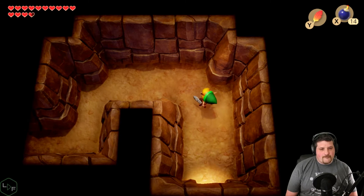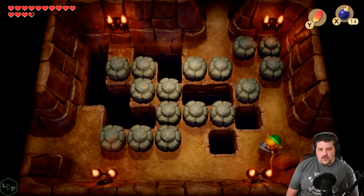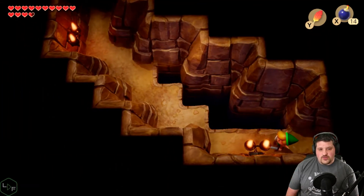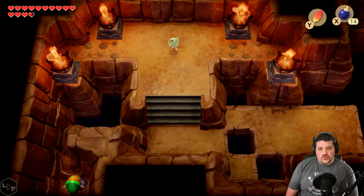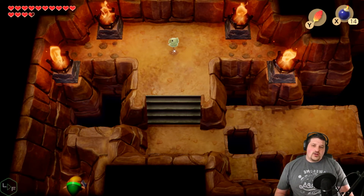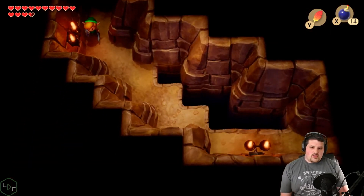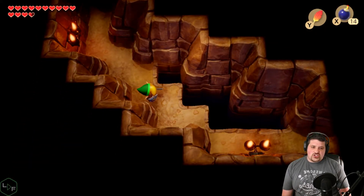Diamond is this place. There is another room to the left, but this room doesn't really show me much. It just shows like, hey look, here's the key that you want. And that's it.